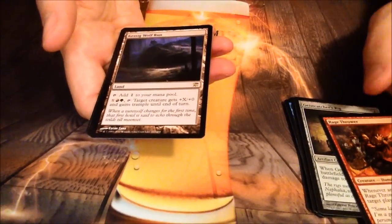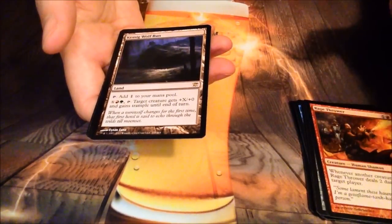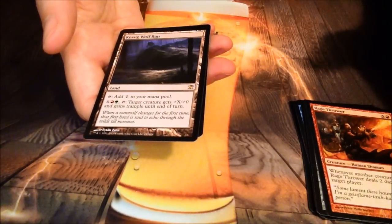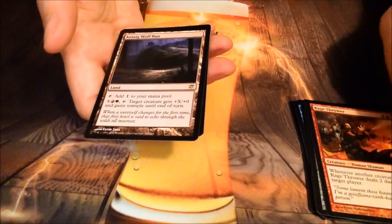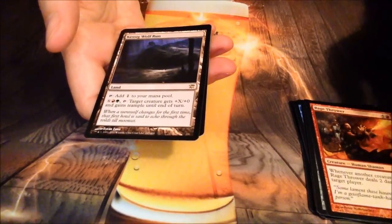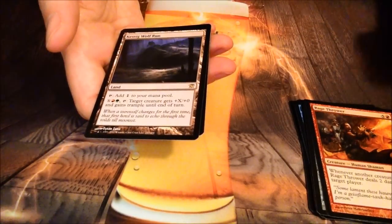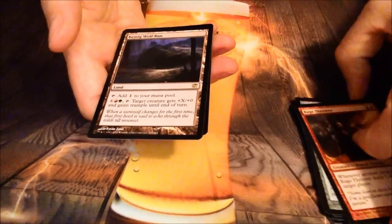The rare is Kessig Wolf Run. This was probably the breakout card as soon as the set hit, because if you remember, Primeval Titan and Inkmoth Nexus were both legal when this came out. The combo was: play Primeval Titan, search up Kessig Wolf Run and Inkmoth Nexus, and then the next turn you could pump your Inkmoth to almost kill them with infect. Pretty cool combo.